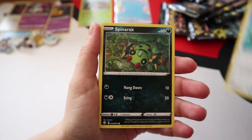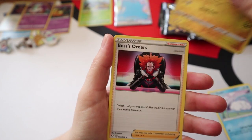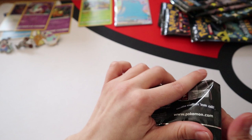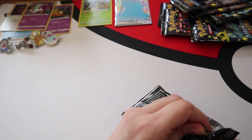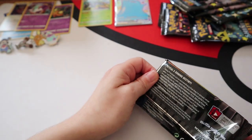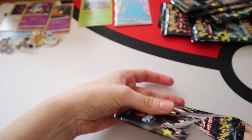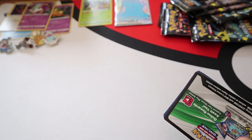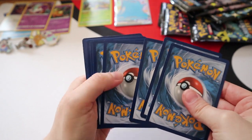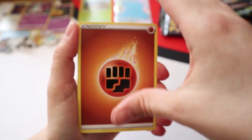Pack three: Tropius, Cramorant, Rusted Sword, Spinarak, Snom, Grookey, Eevee, Morpeko, Reverse Luxray, and Boss's Orders. At the time I'm recording, my tins haven't arrived and I really wanted to record my tin opening today with the Cramorant, Gossifleur, and Boltund tins, but we don't know where they are - they just haven't shipped.